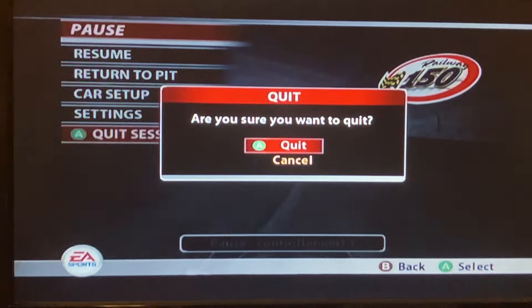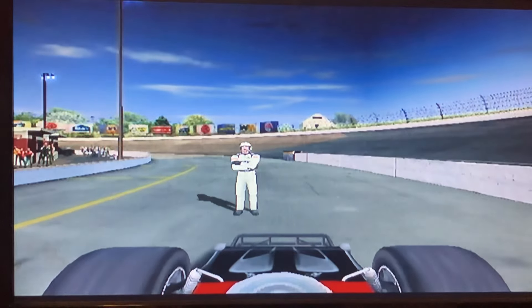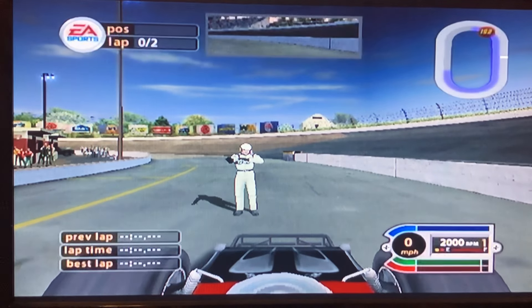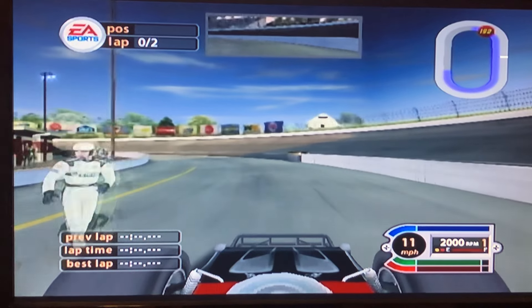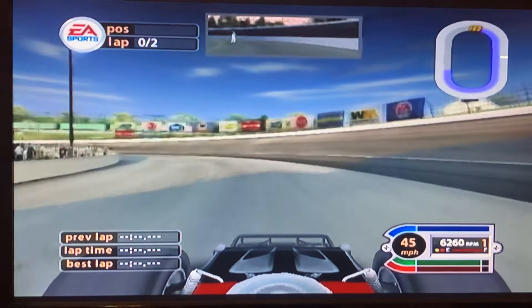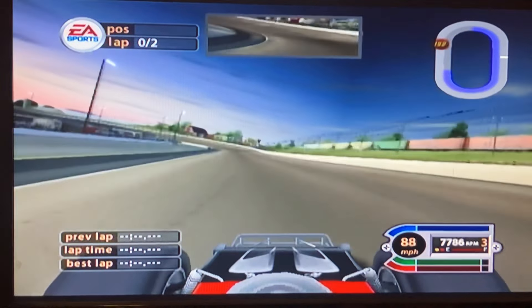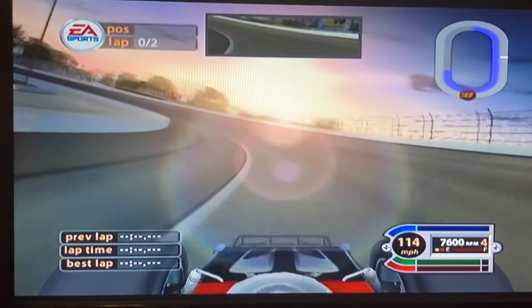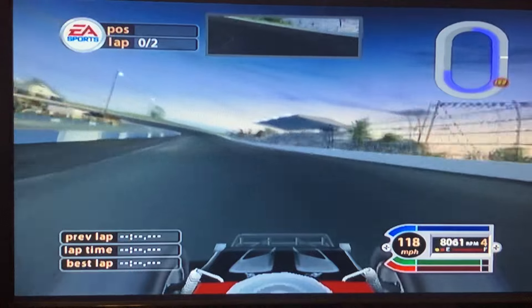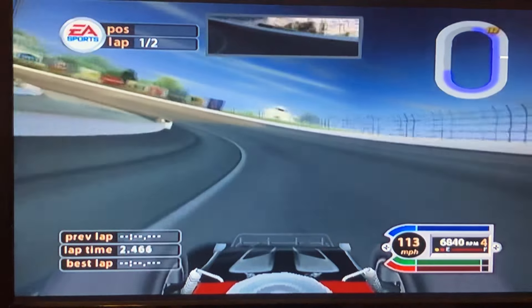We're going to qualify, and this little animation of the NASCAR official isn't present in the GameCube version, but it is in the PS2 and Xbox versions. As you can see, I'm playing the original Xbox version of the game — this game came out a year before the Xbox 360 was released.